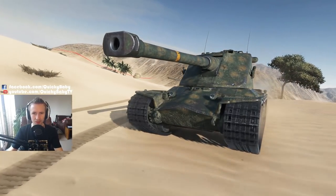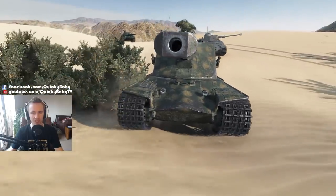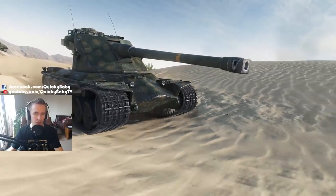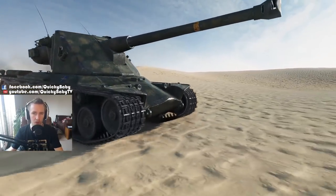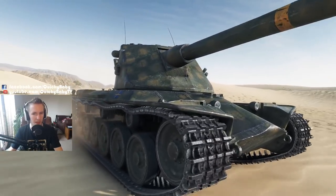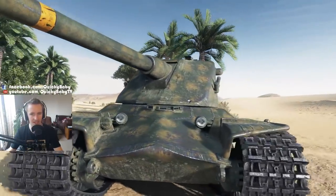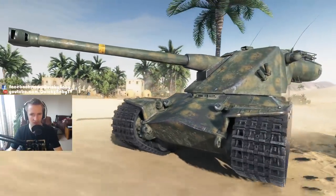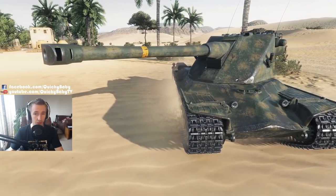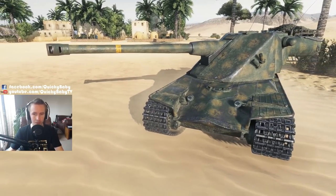Hey guys, it's Quickie Baby and welcome back to World of Tanks. This time I've got a full review for you on the tier 9 Swedish auto-loading heavy tank, the Emil II. This vehicle packs a 120mm main armament with 4 rounds, giving you 1,600 average damage per magazine. Combine this with pretty much impenetrable frontal turret armor when using the gun depression, and you have an absolute monster on your hands. I've got some Ace Tanker gameplay coming right up after I give you a full rundown of the statistics and show you how it stacks up against some tier 9 competition.